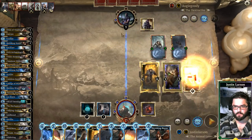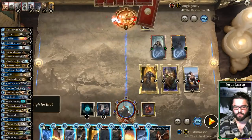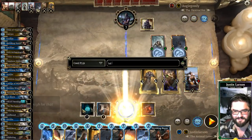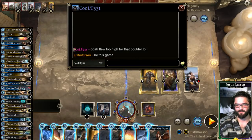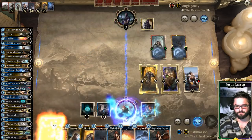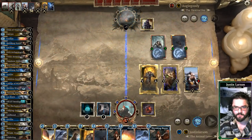Good game man — we are at 34 life. Oda flew too high for that boulder. Cool T says 'Oda flew too high for that boulder' — yeah. That was pretty good. So we're on to the finals — we have one win or one loss. Whatever happens next, we are done with our run. We're probably going to lose. Alright, 8-2, final game.